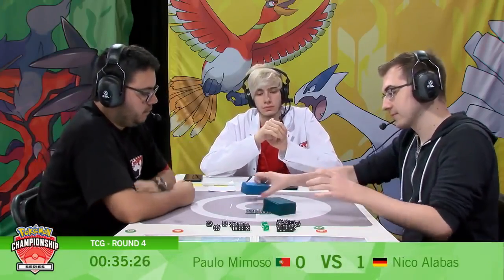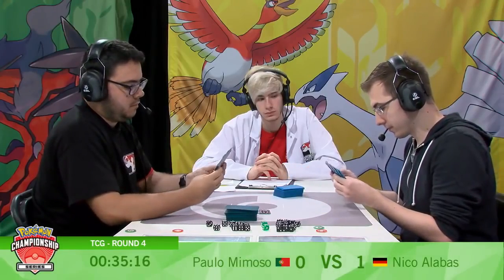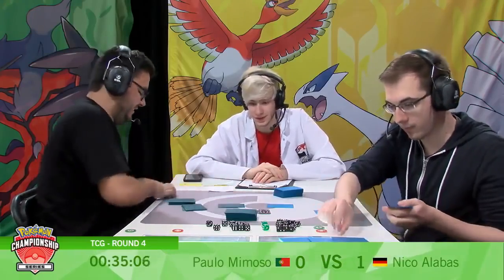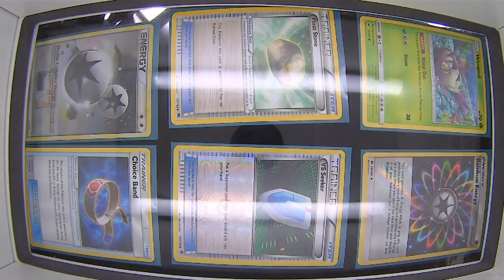He has a deck which is clearly favoured in this matchup. Last game, even with a little bit of adversity thrown his way, he did what he needed to do and he won. When it comes to Niko here, he knows what he needs to do, and essentially all the onus is being put on Paolo to stop Niko doing what Niko wants to do.